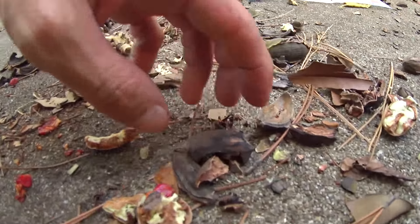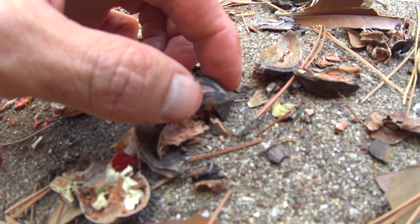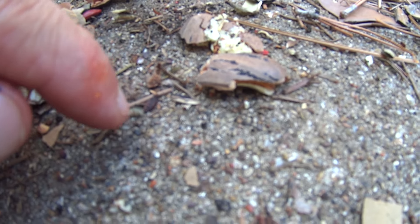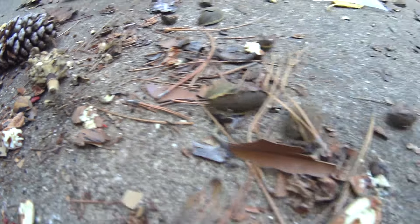Hey, look at this ant! He's carrying away the pecan — look at that, kids! The little ant is like, 'Yay, food!' We didn't like the food, but that little ant likes it. Look at all these ants coming around here — they're all like, 'Hooray, food!' The alien pecans weren't very good for us, but they're going to be good for the ants here on our planet.